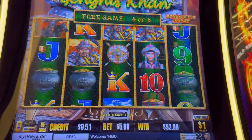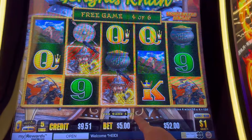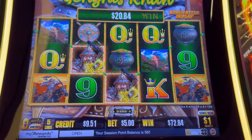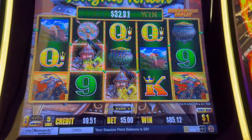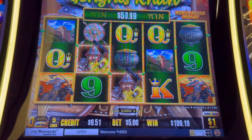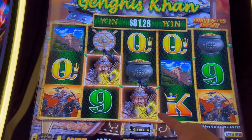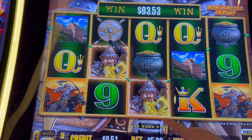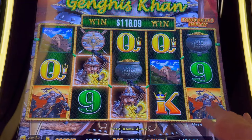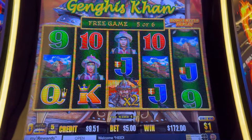We didn't get the multipliers again. Come on re-trigger — oh all right, we got this one — $120 bucks! Okay, thank you! That one is huge, $120, and we have two more spins. Let this be a comeback, come on Genghis! Now if we would have had it here it would have been bananas. We had two for the re-trigger, needed one more — oh we got our comeback!